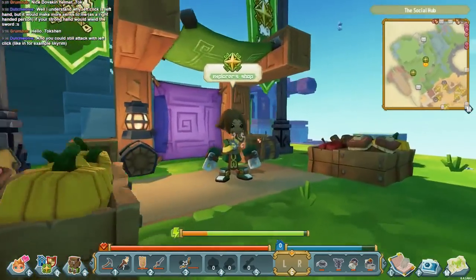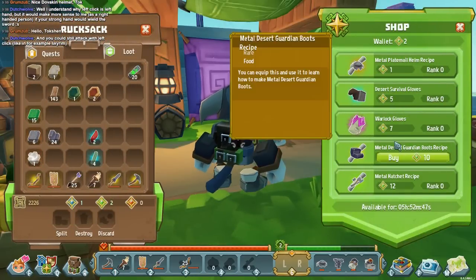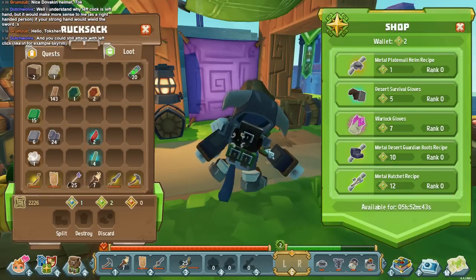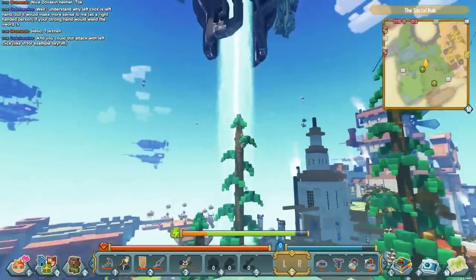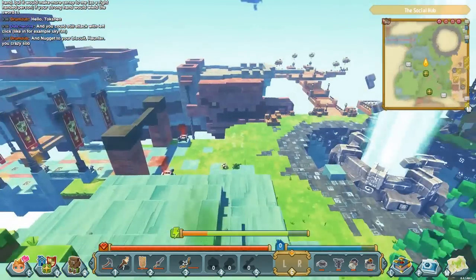Here's the shop that uses the Explorer Currency. I currently have two. You can see I could buy stuff if I had more. I've already bought the recipe to make the metal helmet, as you can tell because I'm wearing it. This is the social hub — the second part of the game.